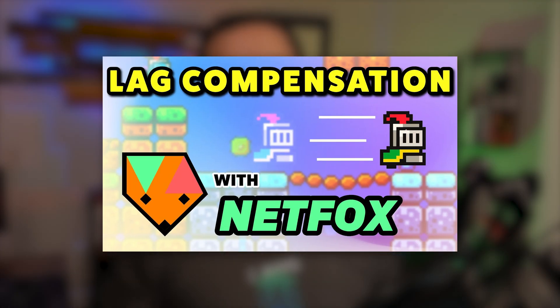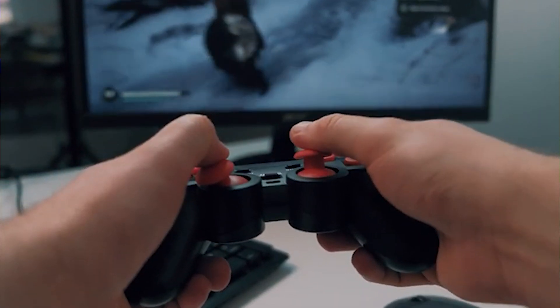Coming fresh off the heels of the Netfox demo where we looked at a strategy to compensate for lag, I thought it would be interesting to go the complete opposite way and look at a demonstration on how we can set up full player authority over the entire object. We're not worrying about just giving authority to the input alone — we're actually going to give the player complete control over their character. There are some drawbacks like cheating can be very rampant, but if you're making a co-op game or just playing with friends and you don't want to deal with rollback, synchronization, or lag compensation, definitely check this out. We'll look at a quick way to get it set up today.